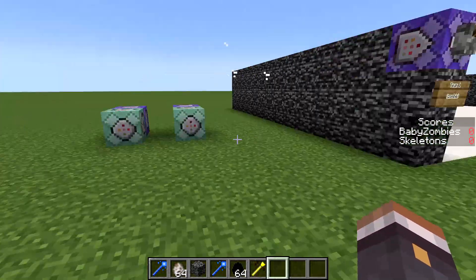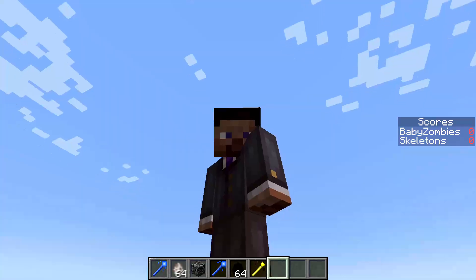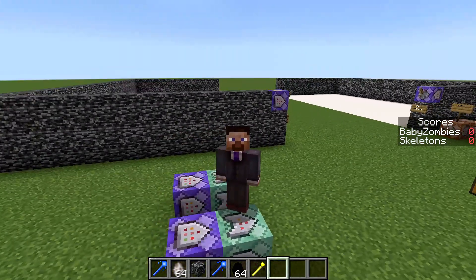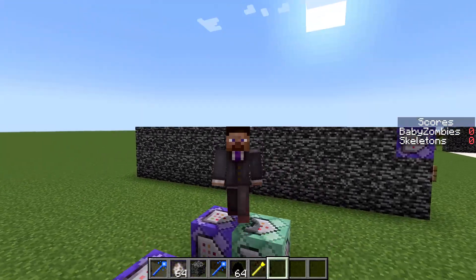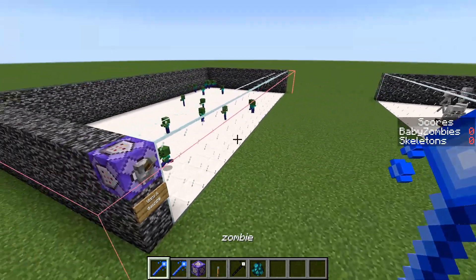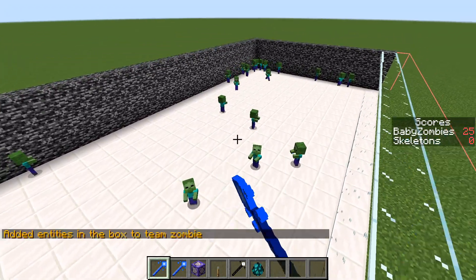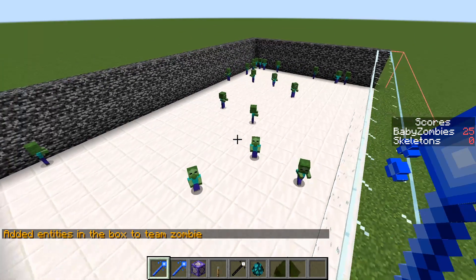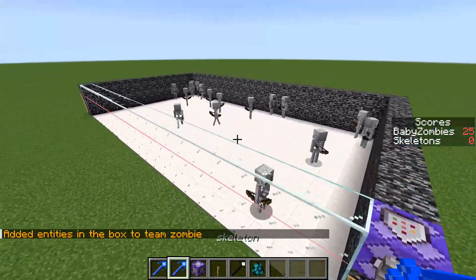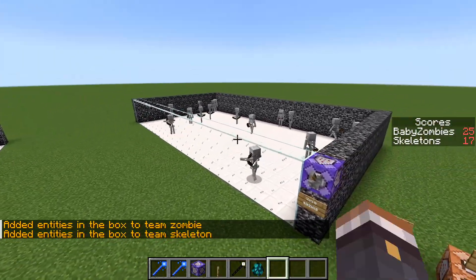These command blocks over here are unnecessary, but I think they are very useful. They're a bit complicated but bear with me — this is what actually makes it possible to have that scoreboard on the side. If we have some zombies over here and I right click with this stick, you see it changes to the number of mobs in the box. So as you can see there are 25 baby zombies and 17 skeletons.